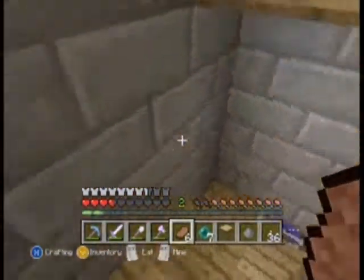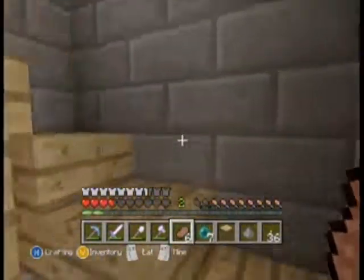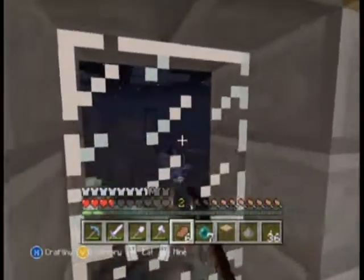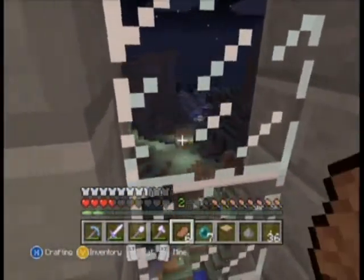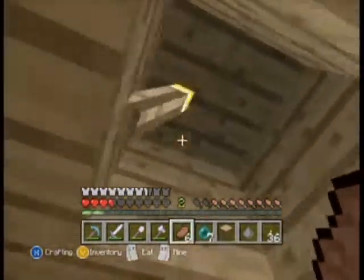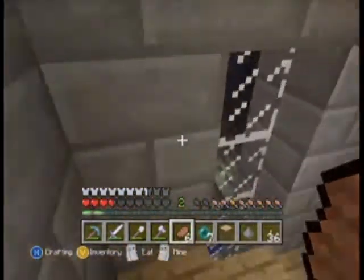I'll take you up to the top of one of these towers — spiral staircase, really really cool. You can see really far all the way over to the snow biome there. Very cool. So this is just kind of a dead end. Might put some chests up here or something like that in the future.